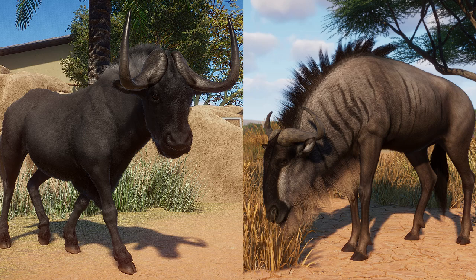When we get re-skins, if you will, people oftentimes just think the colorations are different, but there are actually quite a few differences between these two guys, just like there are in real life. First and foremost, their horns are much different. The black wildebeest has much longer, more prominent horns on the top of its head. The blue wildebeest horns are much smaller — both male and female wildebeest do grow horns. I think both screenshots are males, and I was just trying to match them up as best as possible.